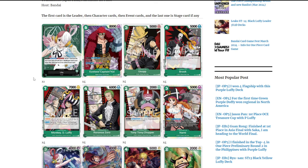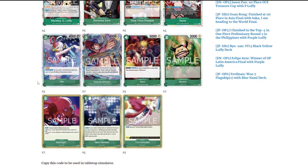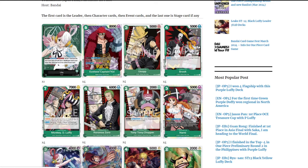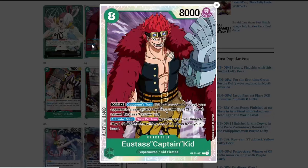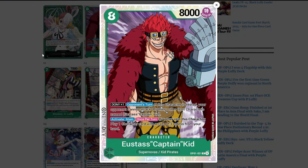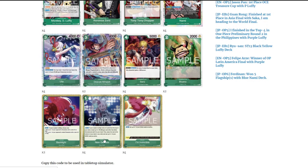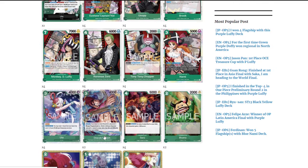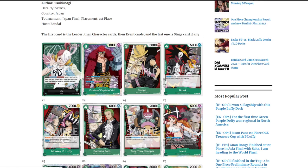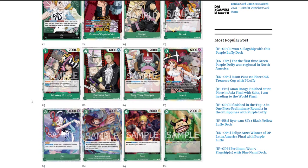Uta is one of the most consistent and easiest starter decks to get into the game. It only takes one or two plays to really get the hang of it — you search, search, search, trying to get Brook, Nami, and Kit. Kit isn't searchable since he's a Supernova and Kid Pirate, not a film type. The ideal mulligan is one Brook, one Nami, one Mihawk, one Uta, and one New Genesis. Always mulligan for Kit — it's worth it.